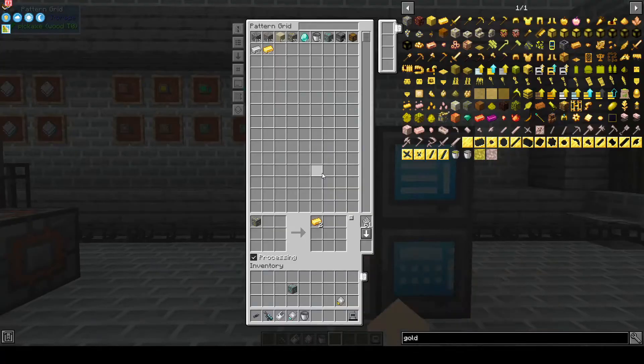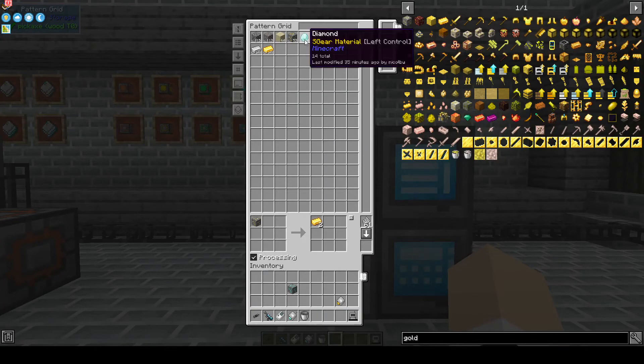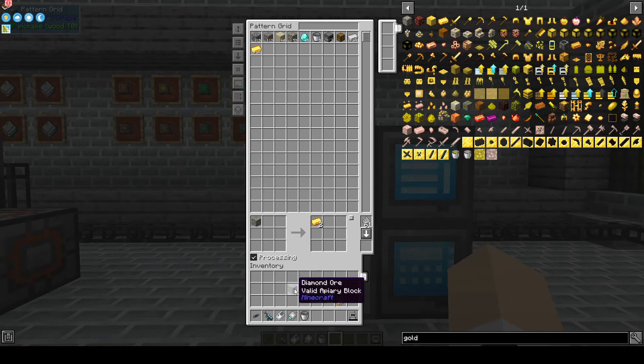If we come over here, we can see we are getting diamonds into the system. Obviously with ores like this, you'd want to use some way of getting multiples instead of just the one-for-one.